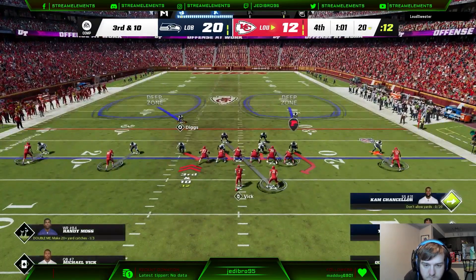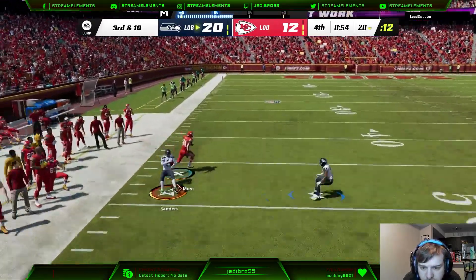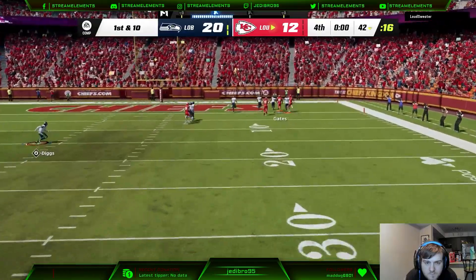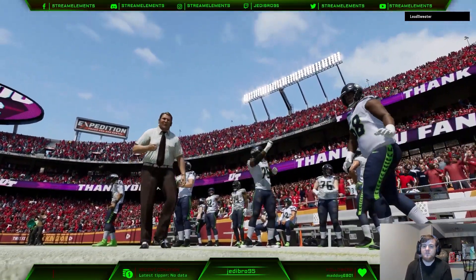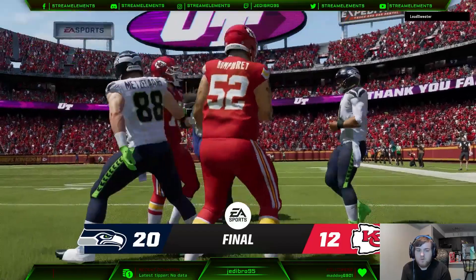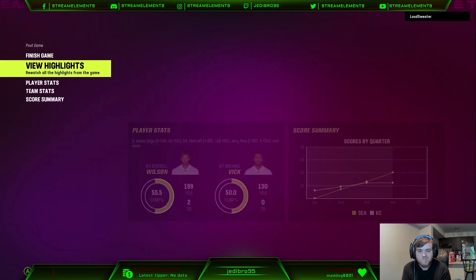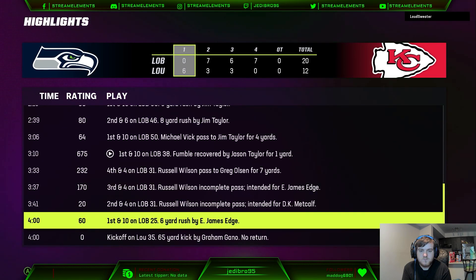Third and ten, calling two-men under, trying to keep everything in front. He tries to throw a deep shot down the field, but Deion Sanders — who has recently moved back to outside corner — comes away with the ball. We run it three times and end up punting. One second left, he's got to throw it up, and he throws it out of bounds. That was the end of the game, guys — we take a 20-12 win over my opponent. This game was very rage-inducing. I lost my mind a couple of times. I hope you guys enjoyed this video — hit the like button below and subscribe if you're new. Seahawks team lineup update is going to be coming tomorrow, so keep an eye out for that. I'll see you guys next time — peace.